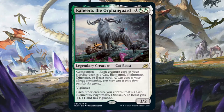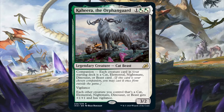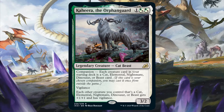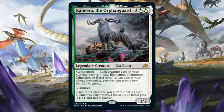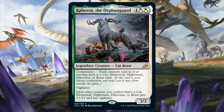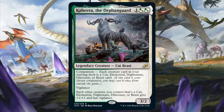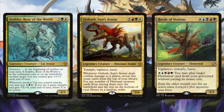Green White has Kahira the Orphan Guard. As a companion, Kahira wants your deck to be a tribal deck with any combination of either cats, elementals, nightmares, dinosaurs, or beasts, since it has a lord effect giving these creatures +1/+1 and vigilance. However, each creature in your deck has to be one of those types. The problem is, save for two mono white nightmares, the rest of the creatures of the nightmare type are outside of Kahira's color identity. That being said, it's easier to build decks with cats or elementals and have Kahira be the companion for Arahbo Roar of the World, Gishath Sun's Avatar, or Horde of Notions.